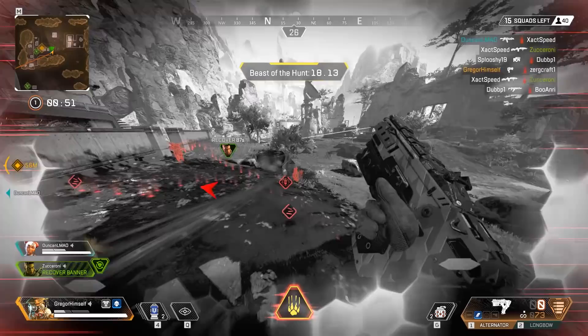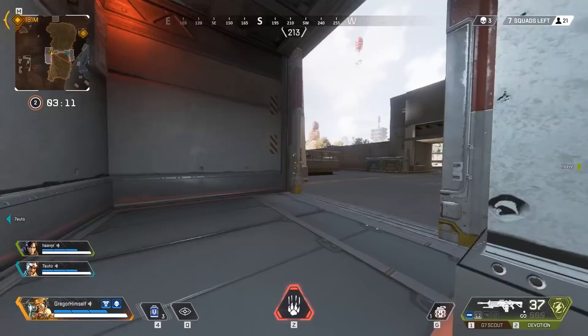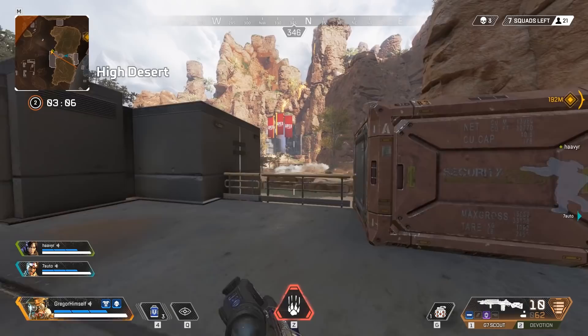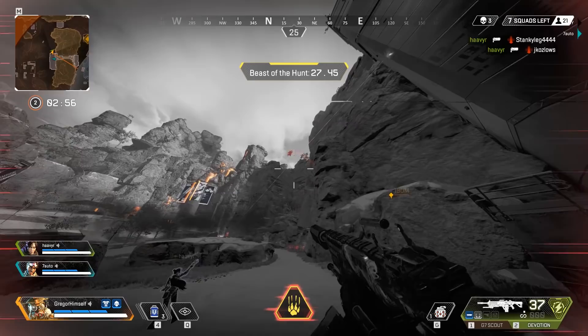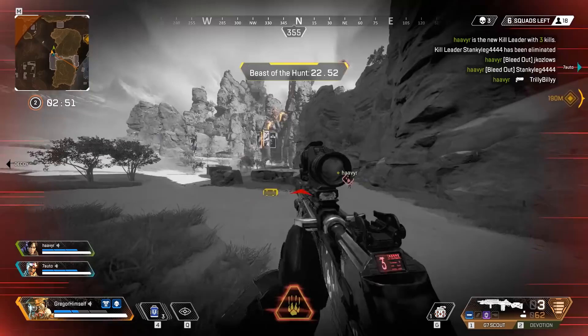Bloodhound's ult, in combination with Bangalore's smoke and Caustic's gas, makes for a threatening combination. Bang smoke is already a good defensive and offensive tool. If an enemy Bangalore smokes themselves off, you can pop your ult and shoot them through the smoke. If a friendly smokes the enemy off, they can't see you and you can see them. Friendly smoke on your team lets you shoot at the enemy from within the cloud, concealed. Combine this with Caustic's gas, and you've discovered the digital threat meta.